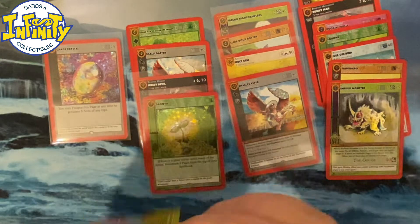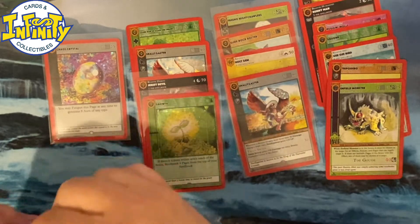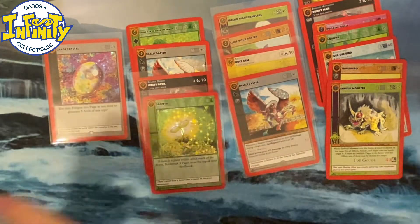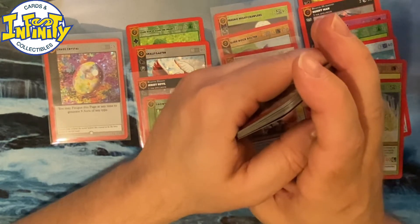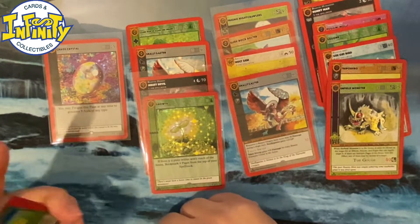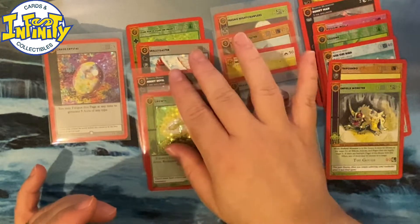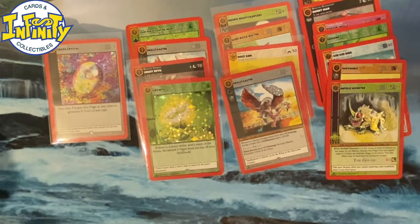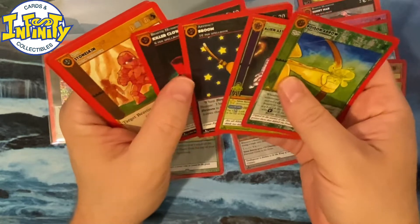I was talking with MetaZoo staff about how it's possible to get so many full holos in a box. They were explaining that most companies, even though they say it's random, actually kind of map what you get. So if you have on average ten full holos in a box, a lot of companies will make it so you get something near those odds. But MetaZoo is doing it completely random, which means we can get 36 full holos in one box or we can get zero.